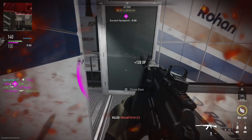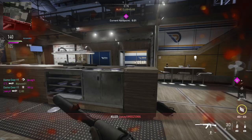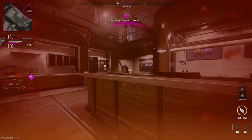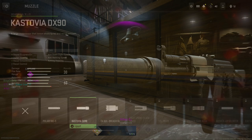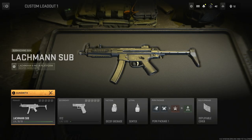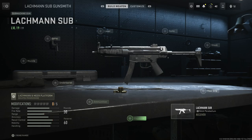Recoil smoothness makes it so much easier to control where your bullets are going to go, especially at longer ranges, and thanks to the increased damage range and bullet velocity it means you won't be missing shots even outside of what you'd normally consider effective range for an assault rifle. If we look at the Castovia DX90, the next suppressor on the list, we have recoil smoothness and recoil control in the pros column.